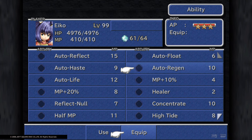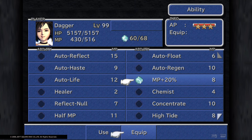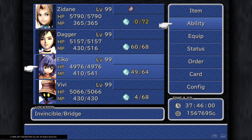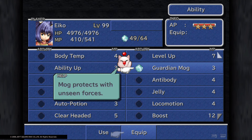The abilities that Eiko has that Dagger can never learn include MP+10%. They can both learn MP+20%, but with both equipped Eiko still ends up with almost 30 more MP, so Eiko can end up having more MP than Dagger if used right. She also has Guardian Mog, which seems like a trigger where Eiko's Mog can show up and kind of fight like a summon.